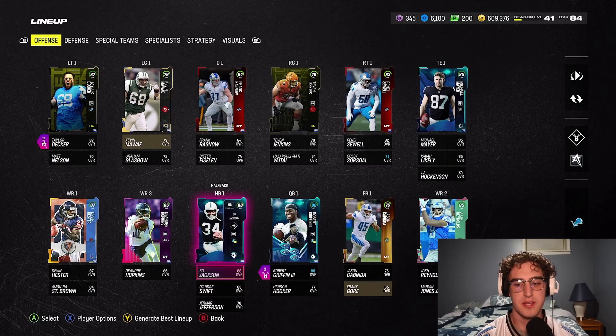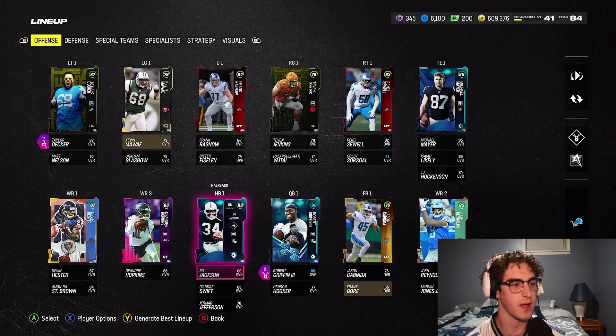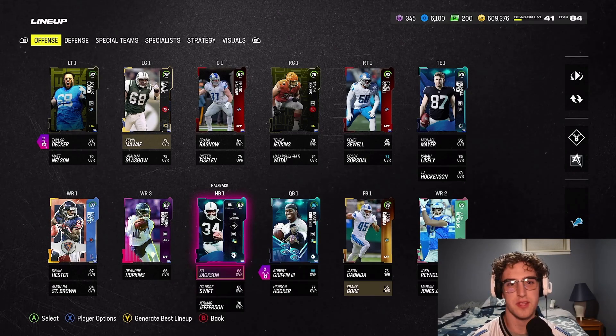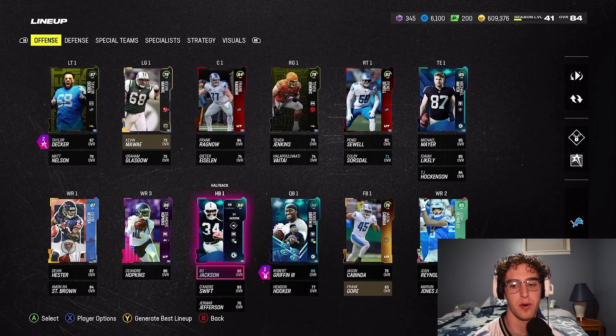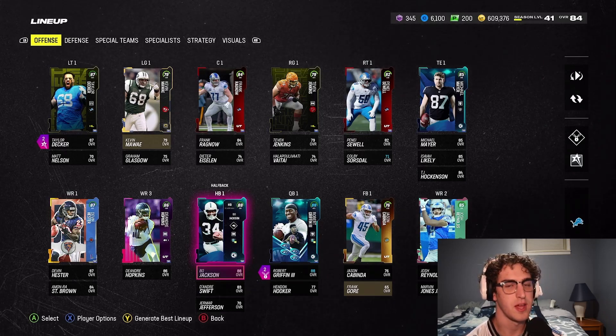Bo Jackson at running back. DeAndre Swift was our Lions running back — he wasn't getting the job done anymore. We needed to upgrade at running back and we did in a major way. Bo Jackson is the best running back in the game. He's been unbelievable.